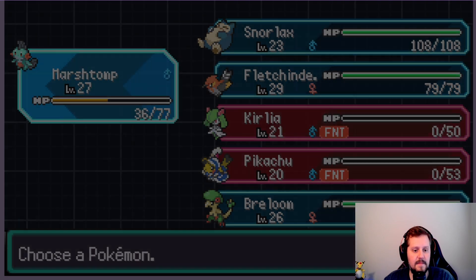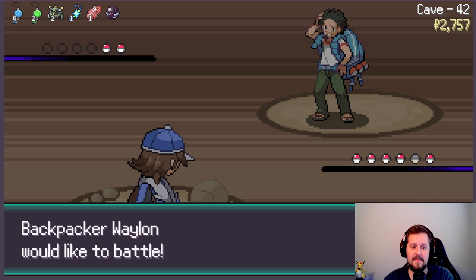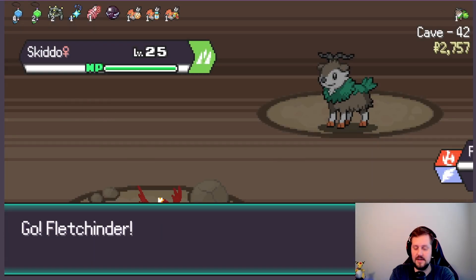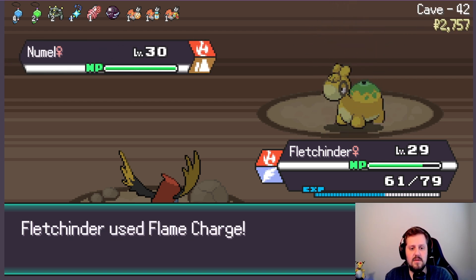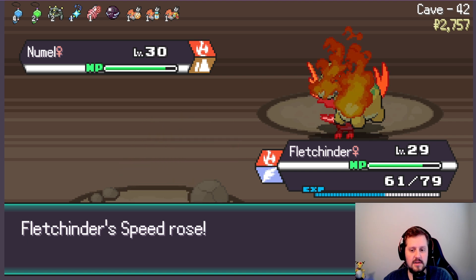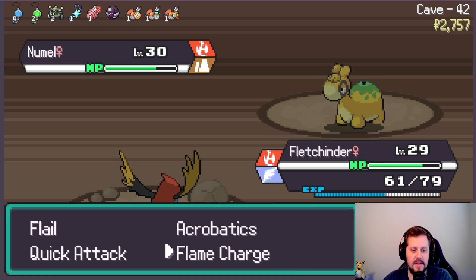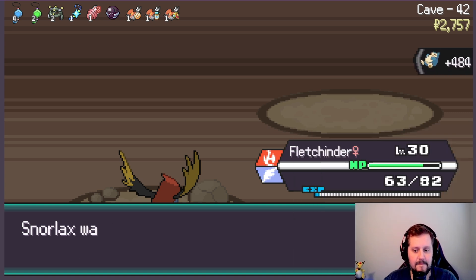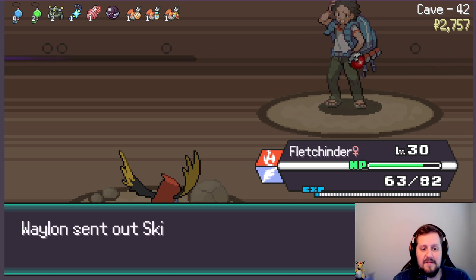Let's heal up real quick. We'll get Kirlia back up. We're going to be facing a Backpacker — this is good news. A Skiddo, huh? Not a good matchup there for us. Let's get Fletchender in here. I hate just using Fletchender right now, but it is kind of the best way for us to go. Let's go Acrobatics and see how that does — took it out, beautiful. Crunch — that gets us basically our strongest Snorlax that we could have at the moment. He's still underleveled a bit, but that's okay.